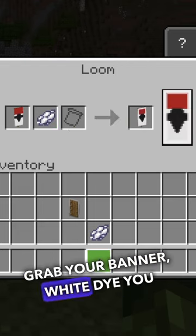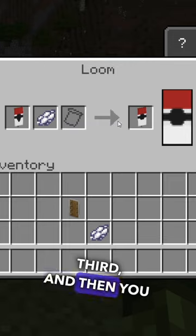Grab your banner and white dye. You are looking for the bottom thirds, and then you click OK.